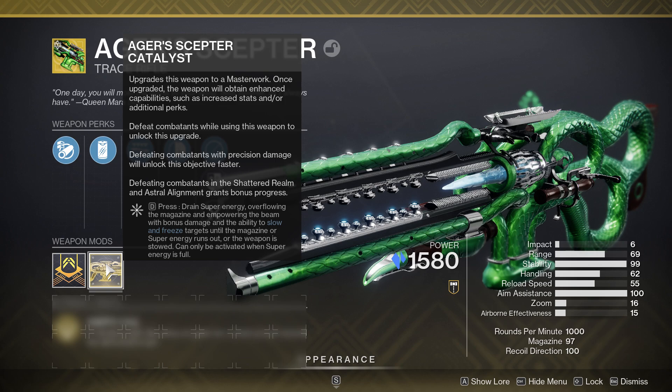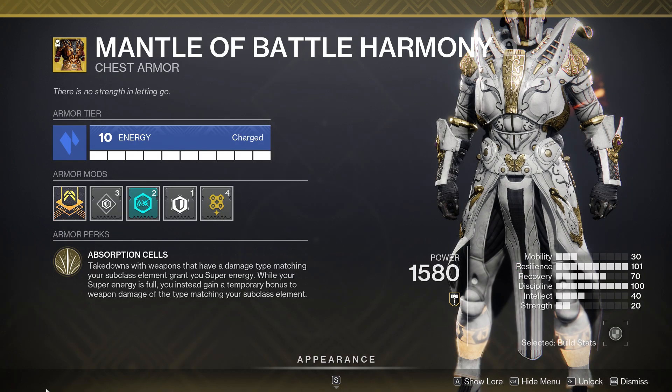The catalyst: when you've got your super, if you hold to reload, it's going to drain your super really slowly but it turns the stasis laser beam into an overpowered laser beam — loads of extra damage. It drains your super over time but turns it into a massive laser beam, and if you pair it with Mantle of Battle Harmony it works out to be an absolutely insane combo.